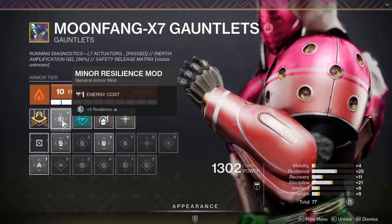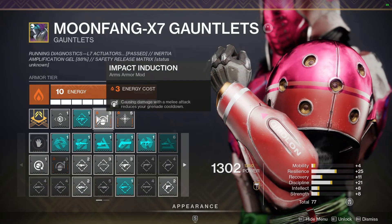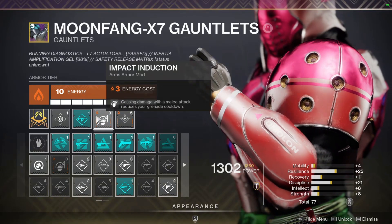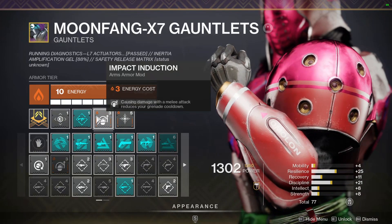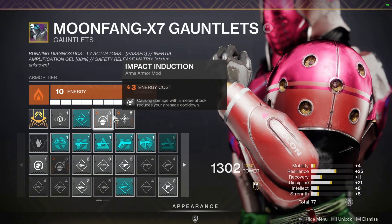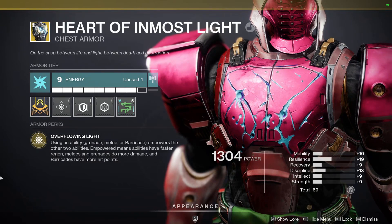On the gauntlets: a minor Resilience mod, SMG Loader, Impact Induction — causing damage with a melee attack reduces your Grenade cooldown. This works with the Hollow of the Storm slide and crystal spawn; even a little melee damage gives you a nice chunk of Grenade energy back, letting you keep spawning Stasis Crystals. We've also got Supercharged, bringing us up to four stacks of Charged with Light.